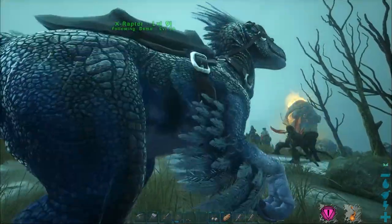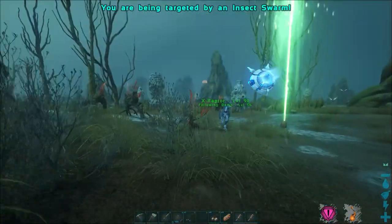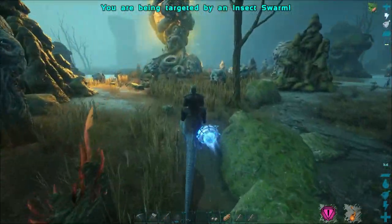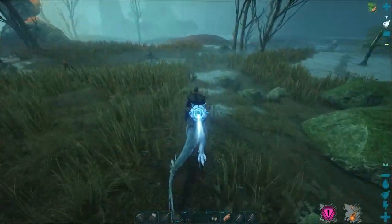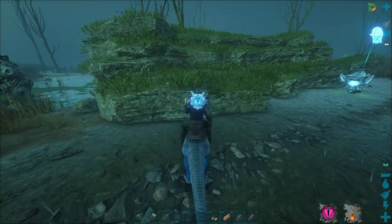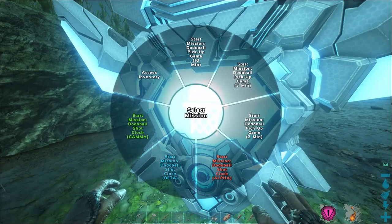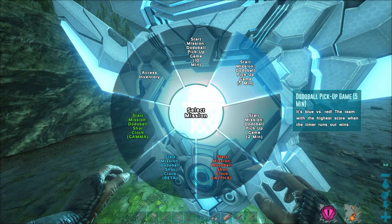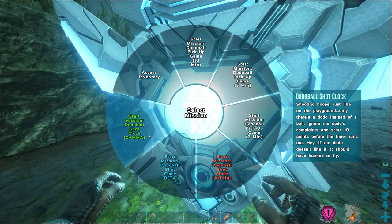I can't get on my raptor either. Maybe it's just that area — maybe it thinks it's underwater or something. Alright, we're still in a mission area. Let's try to get out of this mission area and check on our damage. So we haven't been to these parts before yet, it's on our thing as uncharted territory. Oh, this whole area is a mission zone. What is this one? Bulldog basketball or something like that, I think? We got Dodo. Dodo to ball? Okay. 10-minute game, 5-minute game, 2-minute game, Dodo shot clock. Let's try this one.